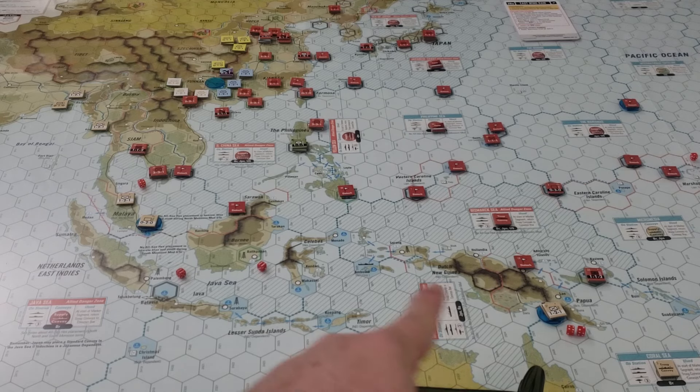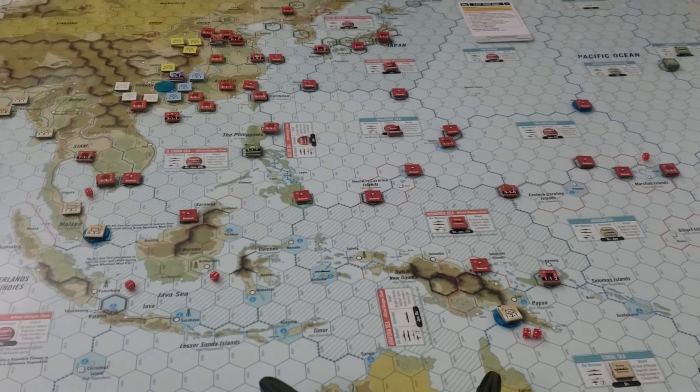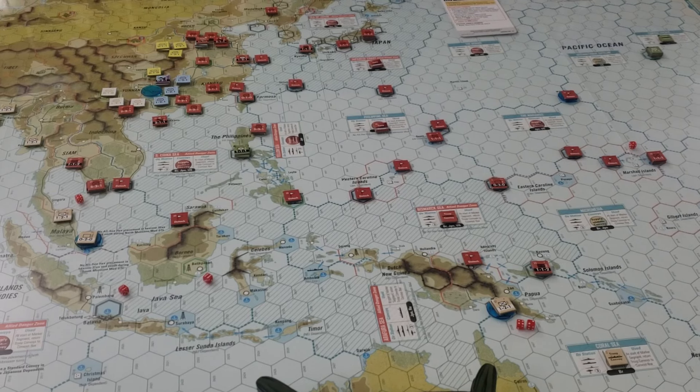The weather in the south monsoon continues to be muddy, all along this region, and in the far north it is snow. The axis have enjoyed spreading out and attacking a number of locations, and now we are focused on Port Moresby and Singapore as major areas of concern after conquering Siam. I'm still not sure if I maybe should have done the Siam situation differently.